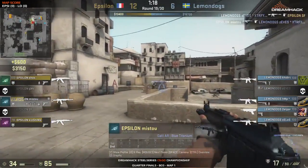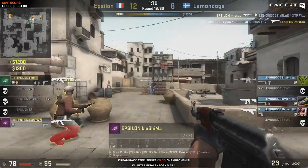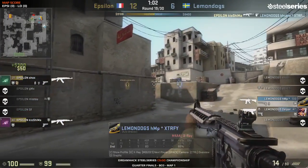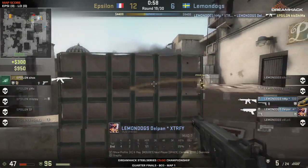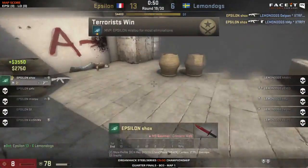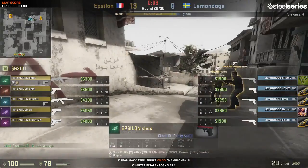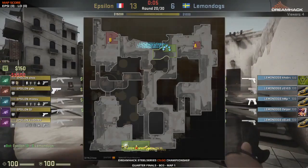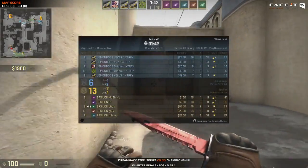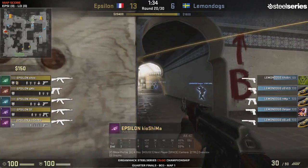Epsilon are getting stopped before they can get started on the bombsite. Mistu forges an opportunity but Delpan is in a great spot with the mag, causing havoc behind the bomb boxes. Kiyoshima tries to find players but Mistu gets taken down. It's all up to Shox - Delpan was doing a great job hiding behind those boxes taking fire as his team tried to support, but every time someone popped out, Mistu or Kiyoshima got the headshot almost immediately. But Shox actually wins the round with a final double kill - unexpected against three-on-one. A round that Lemon Dogs should have won.